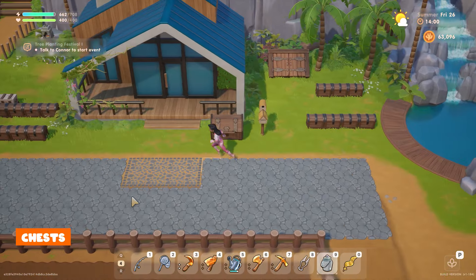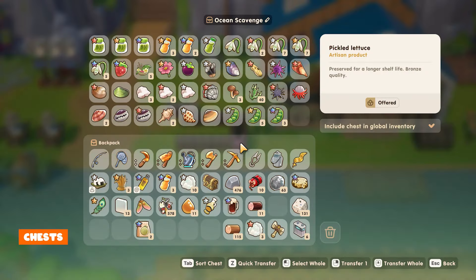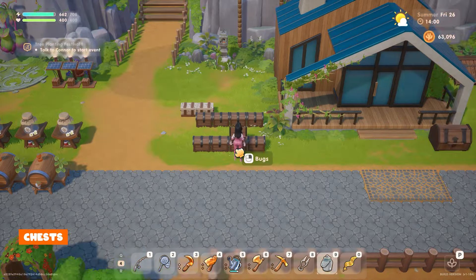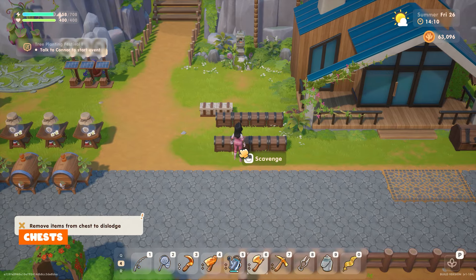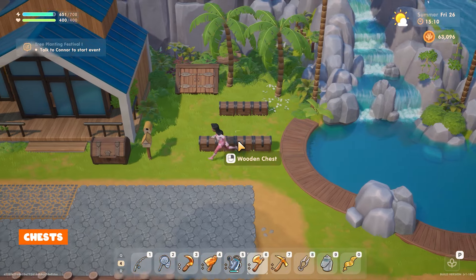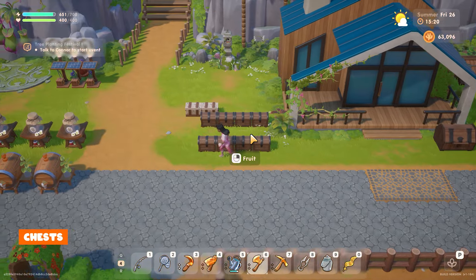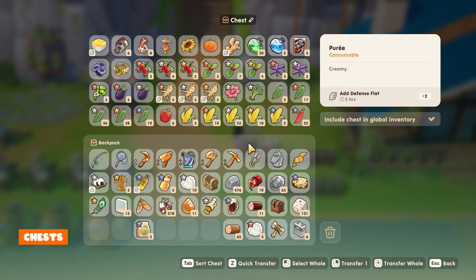Chests are a huge part of the game as they allow you to store all your items but we have to be careful about their placement. Once you place a chest down and you fill it up you won't be able to break it to move it somewhere else unless you empty it all out. One of the best places I've found to place chests are next to my house. The areas surrounding the house are not in the main section of the farm, this means you'll have easy access to them. I like to place them close together which saves you time when looking for what you need.